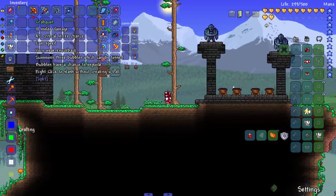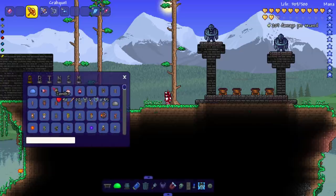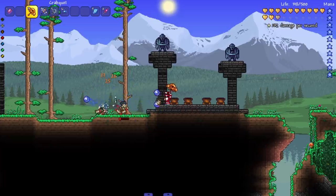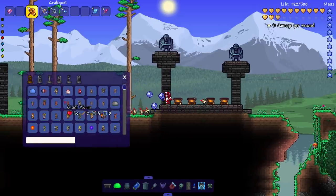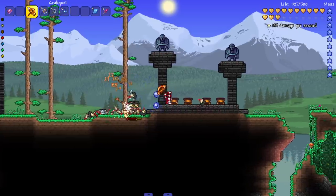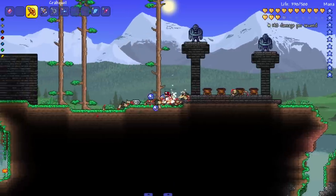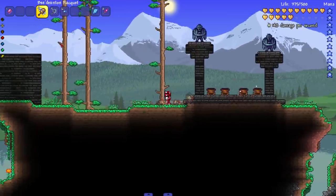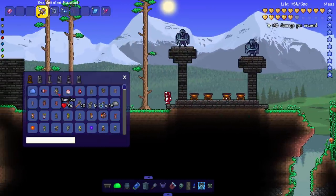Next we got the Crab Kit — summons three bubbles which can be tossed; bubbles have a chance to explode. Bringing in the zombie boys to test it. We're seeing little explosions every now and then. The explosion does area-of-effect damage, which is very nice — good for taking out crowds of enemies.